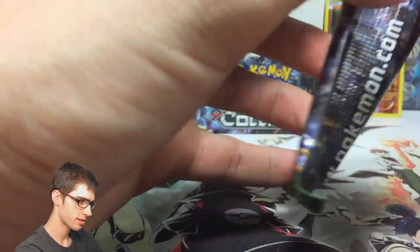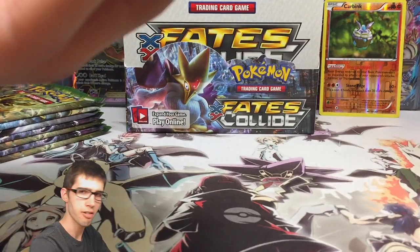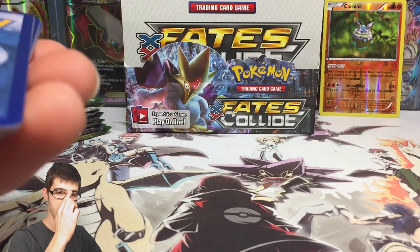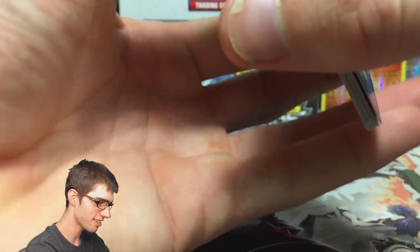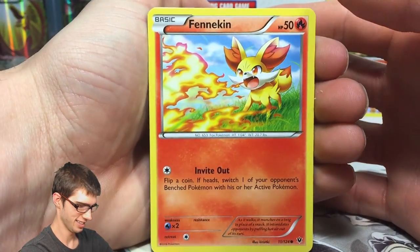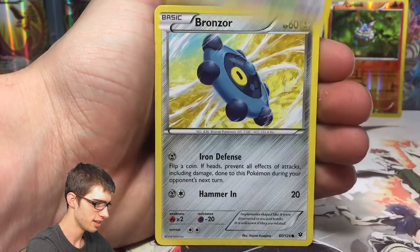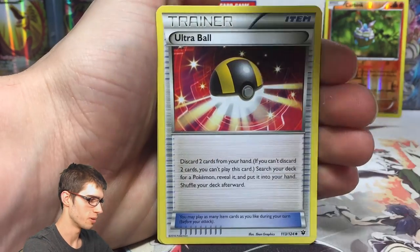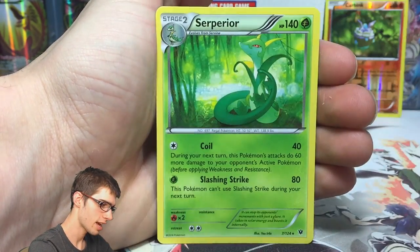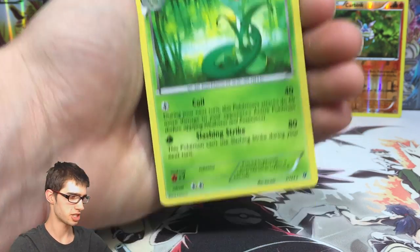We've got Mega Alakazam EX pack art. Since I got my hair cut, my glasses keep falling down off my face because they're used to being tucked into my hair. I have this bad habit of continually fixing my glasses now because they just keep sliding since my hair is so short. Anyway, let's move on. We've got a Bronzor, Power Memory, Old Amber Aerodactyl, Ultra Ball, a reverse common Larvitar, and a regular rare Serperior with 140 HP with Coil and Slashing Strike.